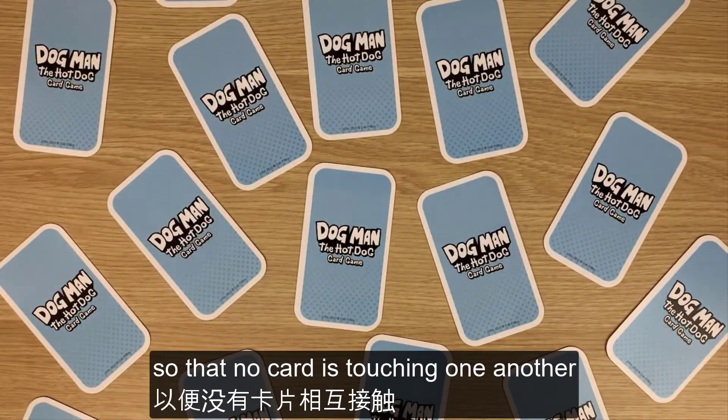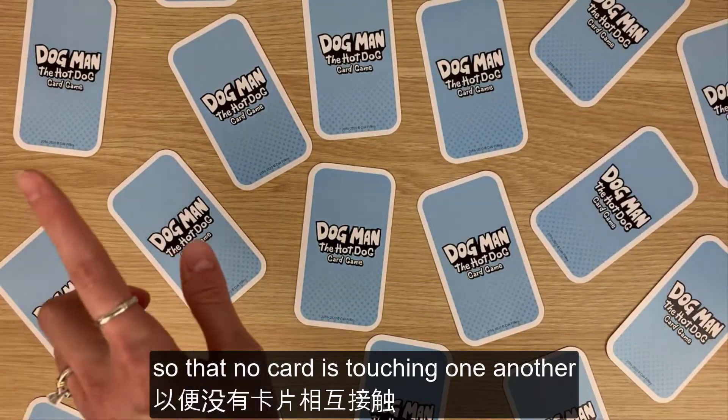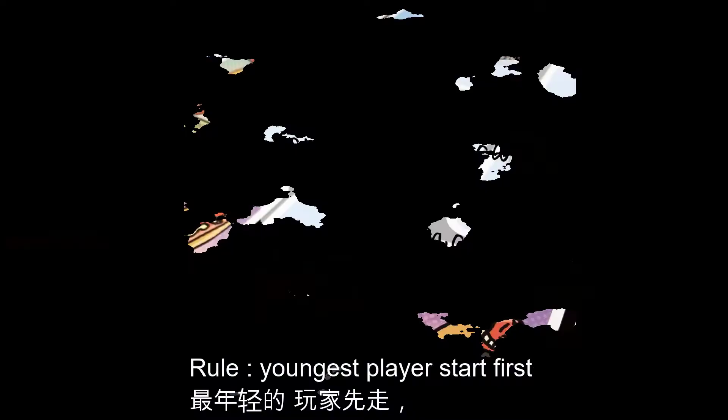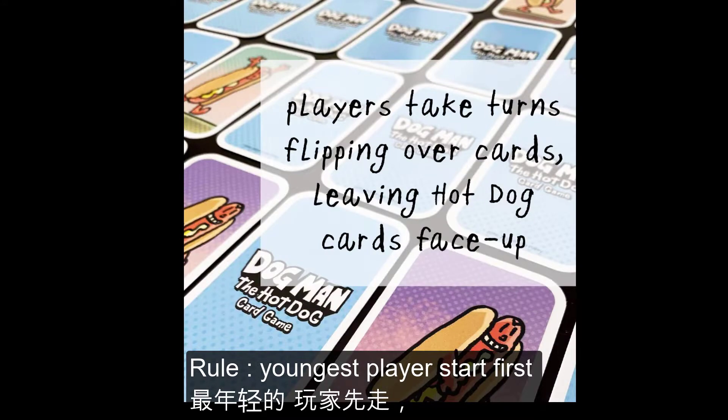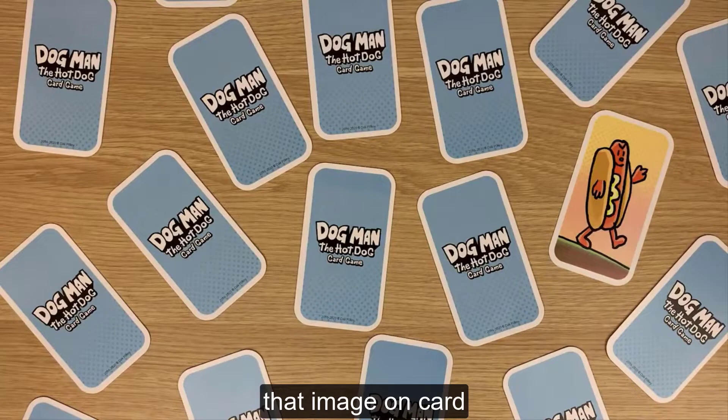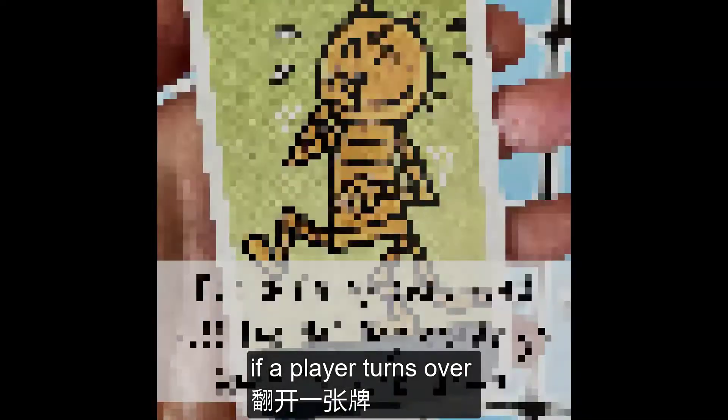Here's how to play: spread out all the cards face down so that no card is touching one another. You might need a big playing table. The rule is the youngest player starts first. Turn over one card to reveal the image on that card.